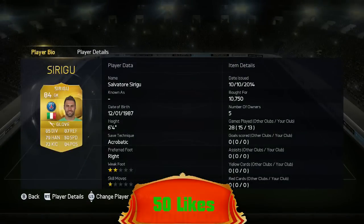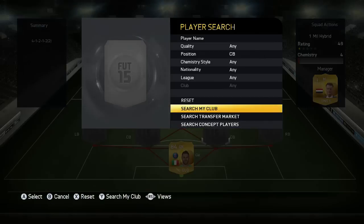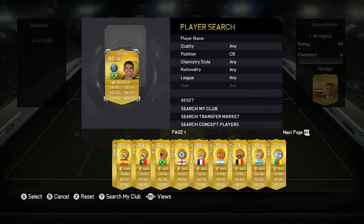In goal we've got Salvatore Sirigu — he costs about 11,000. He's got some great stats all round, and he's still kept his 84 rating. I think that's for the third year in a row, if I'm right.